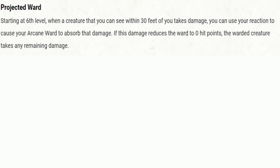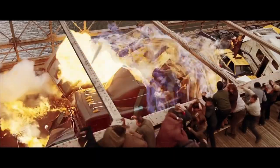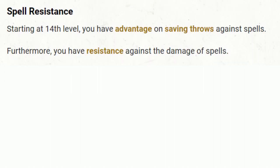Starting at 6th level, your projected ward lets you protect others with your Arcane Ward. When a creature within 30 feet of you gets hurt, you can use your reaction to have your Arcane Ward absorb that damage. By 10th level, your improved Abjuration lets you add your Proficiency Bonus to ability checks made as part of casting Abjuration spells like Counterspell and Dispel Magic, making these spells even more potent. Finally, at 14th level, your Spell Resistance gives you advantage on saving throws against spells and resistance against spell damage, making you a bulwark against magical threats.